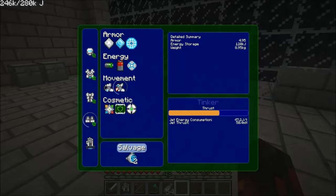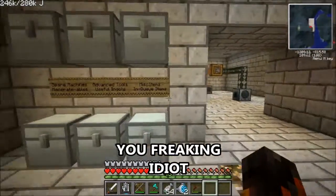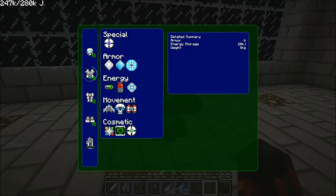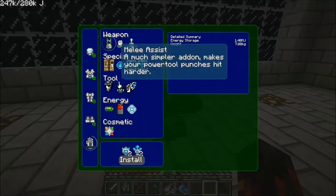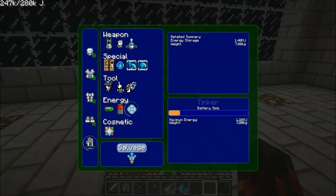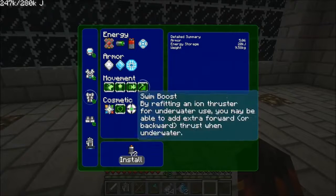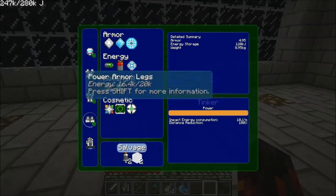The jet boots don't help whatsoever anymore — all they do is take power. Salvage — get two ion thrusters from that. We have ion thrusters but now we have no use for them. We have two, and I don't think there's a use for these anymore. That's a shame.